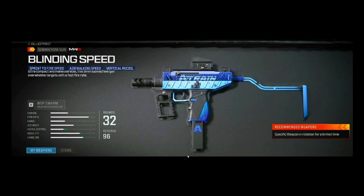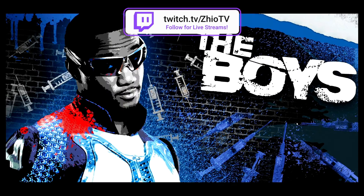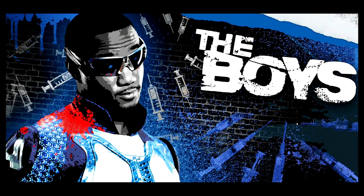The SMG has blinding speed, sprint to fire speed, aim walking speed, and vertical recoil. It looks like it has four attachments — probably a barrel too — and it looks really good. I like the camo work they did on it. I couldn't find the Firecracker loading screen but shout out to the leakers who found the A-Train loading screen at least.